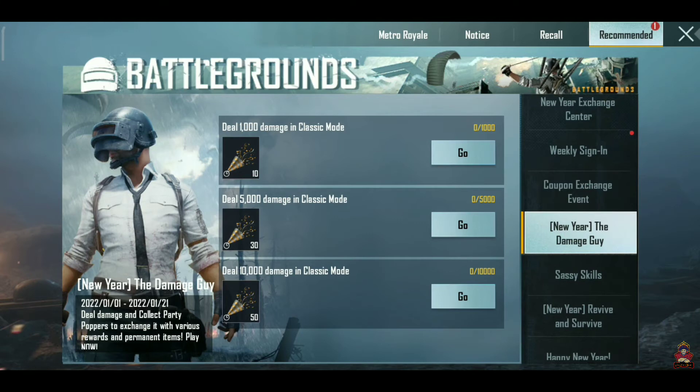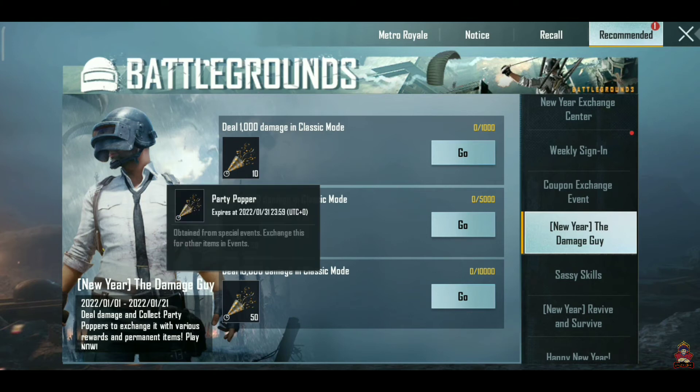After the new year, you will get a new option where you can get party poppers. The first mission requires you to deal 1,000 damage in classic mode to get 2 party poppers. The next mission requires 500 damage, then 10,000 damage. These missions do not refresh daily — you complete them once and collect the reward.